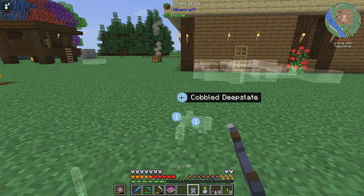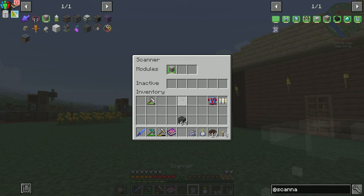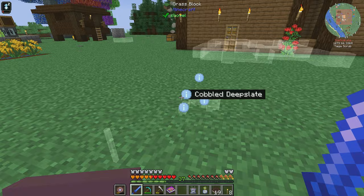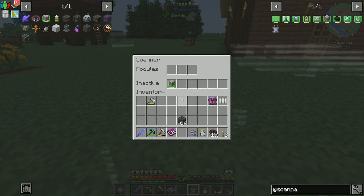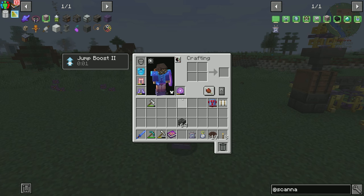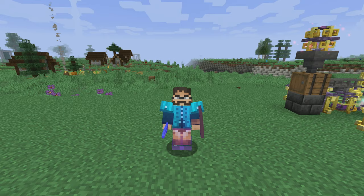So all we've got to do is go scan for what we need. Can I get it to go away? Hopefully it fades over time — I don't want that there forever. Look, there's a pillar of cobbled deep slate from when I was mining. My helmet broke — I never noticed. Anyway, if you enjoyed today's episode, please feel free to like, comment, subscribe. I do appreciate it and it really does help out the channel. Bye.